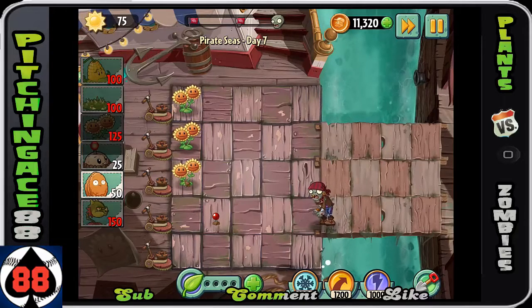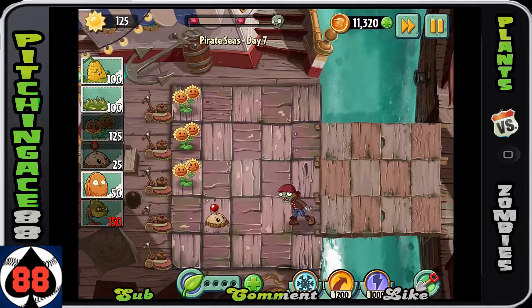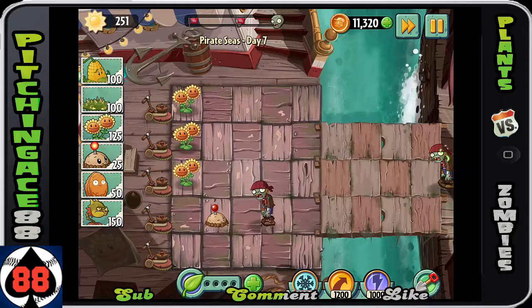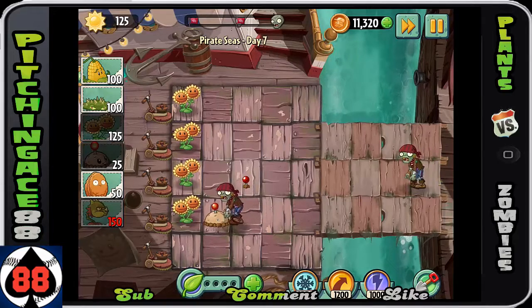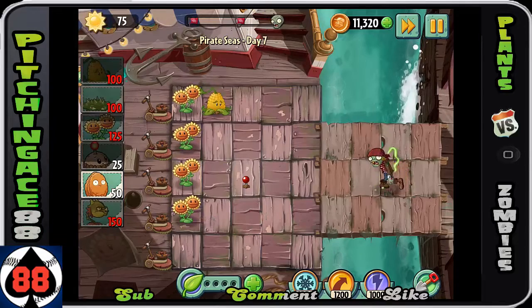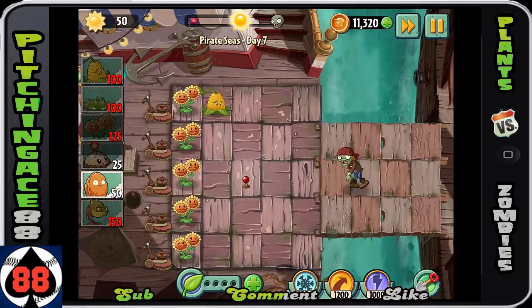You only have two places where water can go, which is a good thing, because it means you can put kernel pults there, but they're not going to be a huge priority. We're going to put this guy here just to do a little bit more. We'll have plenty of twin sunflowers, so because of that we can start putting our kernel pults down.